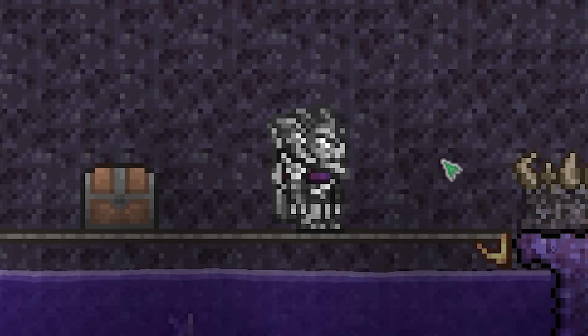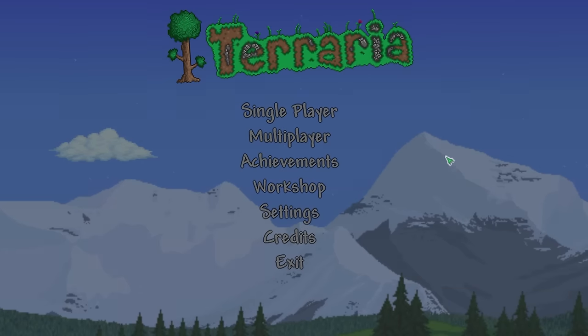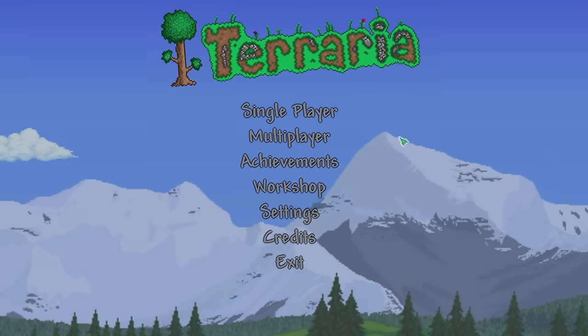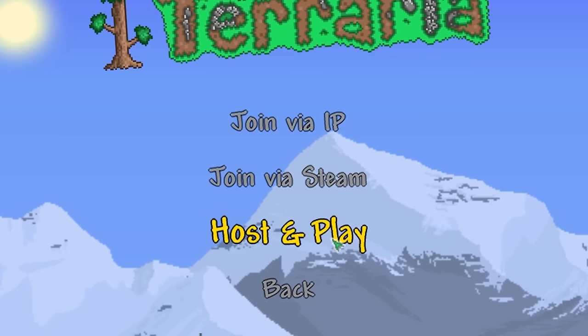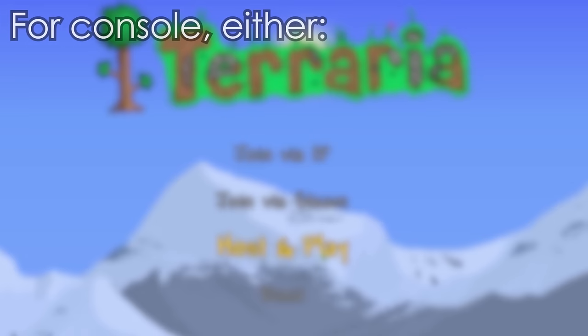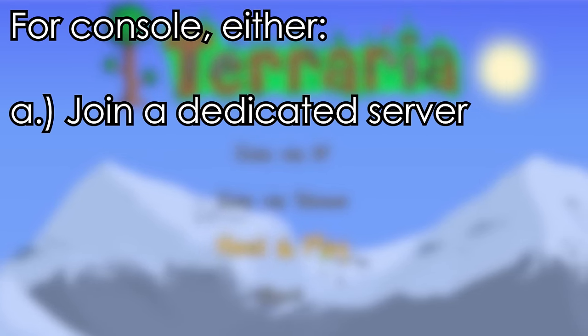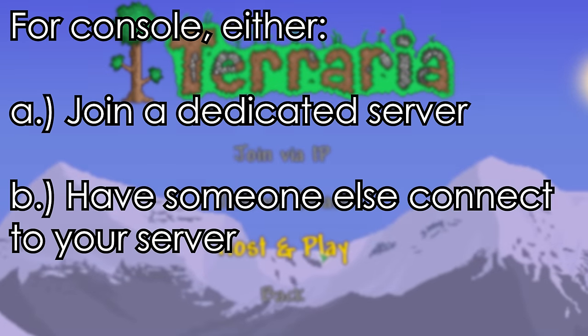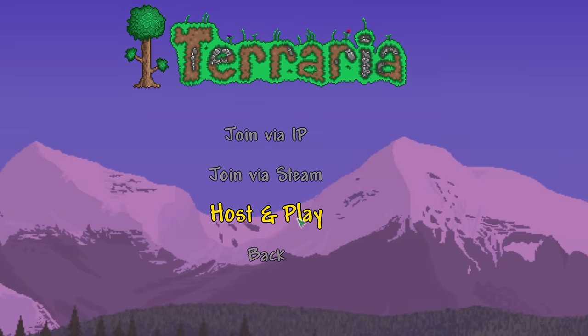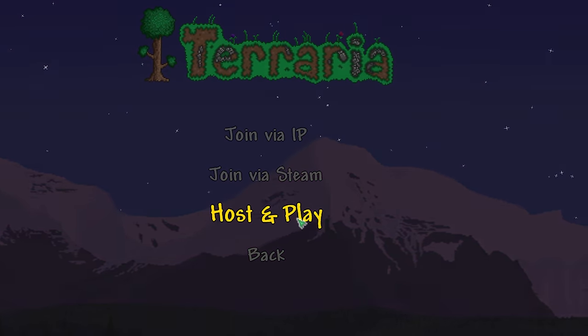But I know why you're here — you'd like to learn how to set this glitch up for yourself. Step 0 for setting up the glitch is making sure that you're in multiplayer. On PC versions of Terraria, using a host-and-play server will work just fine for this. For console versions of Terraria, you'll either need to join a dedicated server, or have someone else join a server that you're hosting. I haven't been able to do much testing on console myself, so your mileage may vary, but I encourage you to give it a shot.